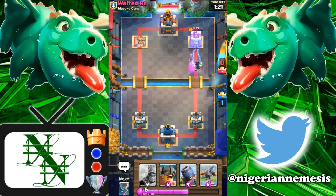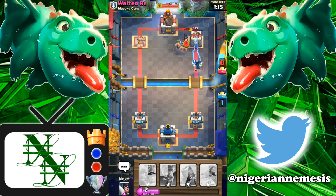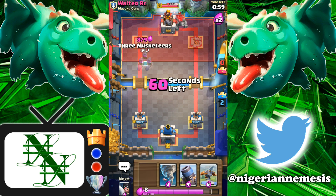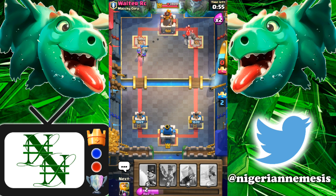They're gonna take out that last goblin so now we can get a couple hits onto the tower with the E-wiz. Let's go in hot with the elite barbarians — not even give him time to think. He's forced to play the night witch there; that E-barb will get a couple of swings off onto the tower as well. That's gonna be the second tower of the game up against a ridiculously strong golem-night witch deck. We're doing a very good job — two towers to zero.